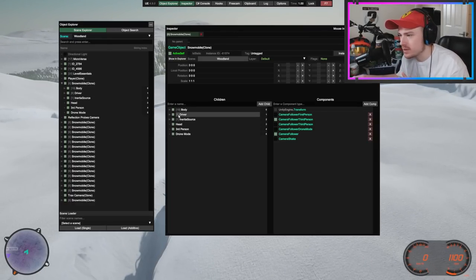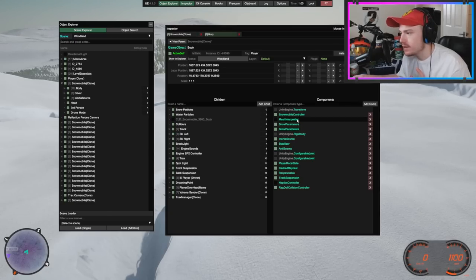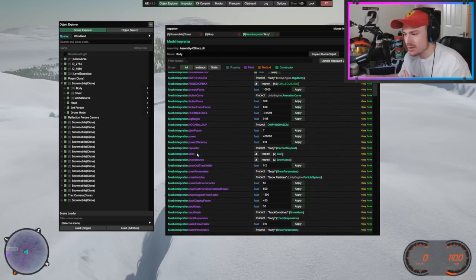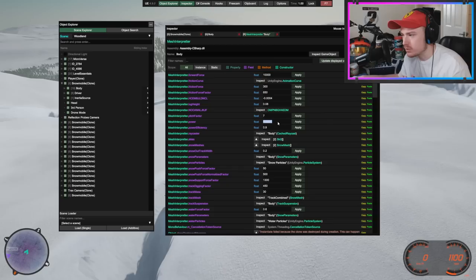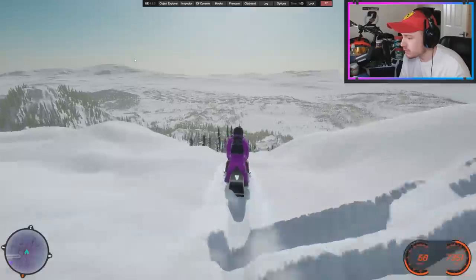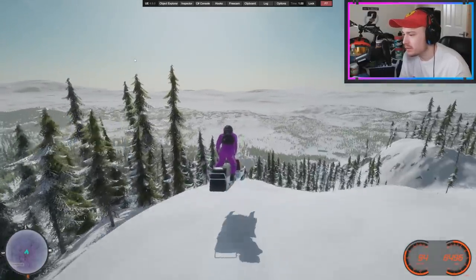We're up at the very top of the map and I want to push it to its limits. Going back into the mod: Snowmobile, Body, Mesh Interpreter - thank you to the people in my last live stream for showing me how to do this, it really is appreciated, it just opens the door to a lot more possibilities. Going down to Power... I've done 400,000, let me do a million - that's seven digits. Let's try a million because I feel like there's going to be a level where it's just completely unrideable.